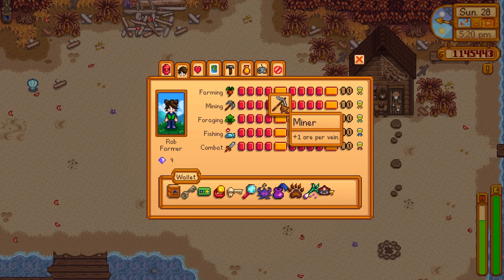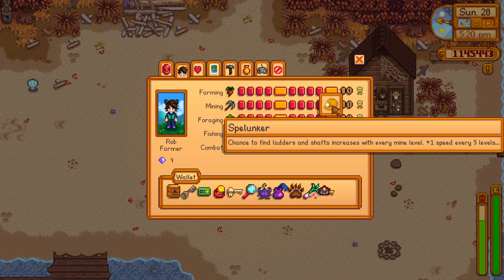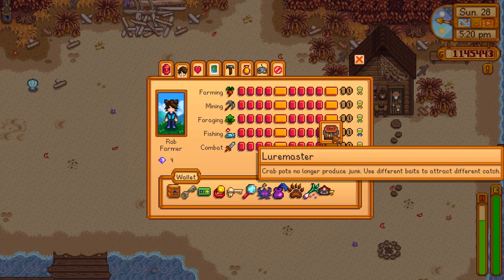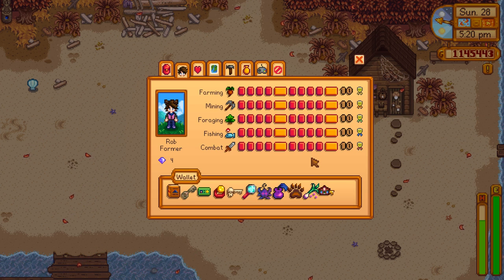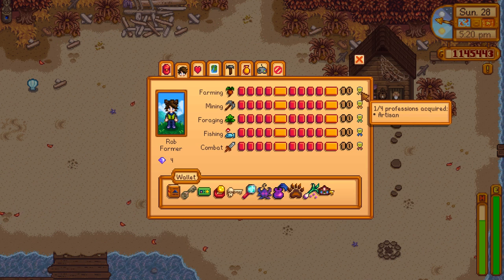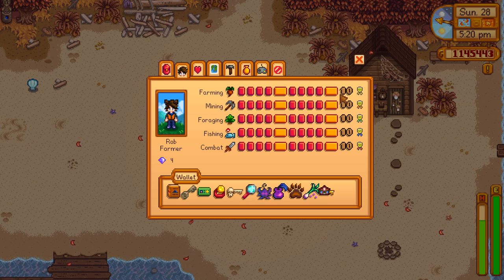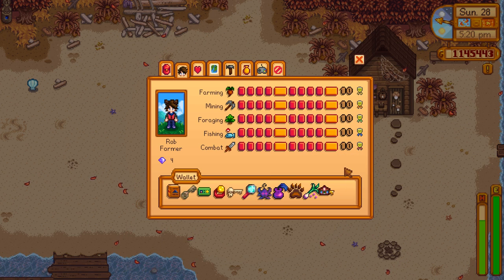Some of the more powerful professions have stayed the same, like Miner — you still just get one extra ore per vein. But others have been completely reworked, like Spelunker, which increases your chance to find ladders and shafts with every mine level you go down and gives you a speed bonus every five levels. Lure Master now lets you catch different things with different baits. Ecologist gives you a bigger boost when you eat berries. And there's tons of other examples. On top of that, the mod lets you decrease your level back to one in exchange for permanently gaining your level 10 profession, allowing you to eventually get all four professions in every single stat — which is incredibly powerful.